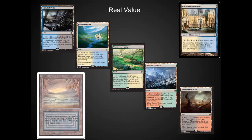Windswept Heath and Wooded Foothills are needed for that Zoo deck and for your Pod decks. Very, very good cards. They're going to be your Tier 2. Bloodstained Mire has always been the runt of the fetch lands in Legacy and is still the runt of the fetch lands in Modern. It may see some play in Standard depending on what type of aggro decks are out there. I do not think that Bloodstained Mire is going to be worth that initial $20. I would wait until this card hits $10 or maybe even $7 to pick up a bunch of them.